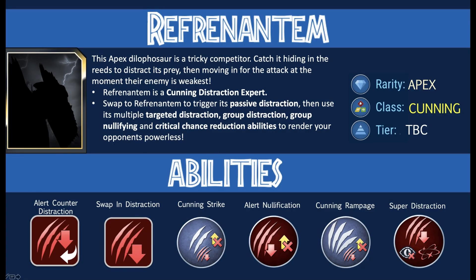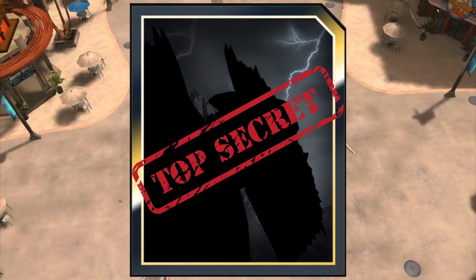Finally, we have raids. The new apex creature Referentum is going to appear on May 28th in raids, so obviously a great opportunity to get DNA for that apex creature — and that's going to be the only option for getting DNA for Referentum. Fingers crossed we get 30s rather than 15s for DNA drops from the raids.